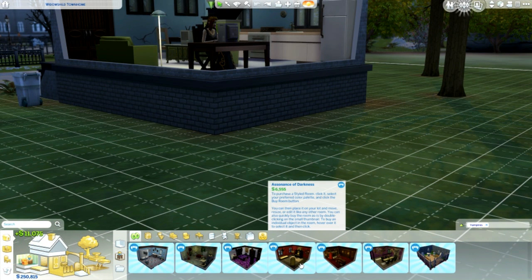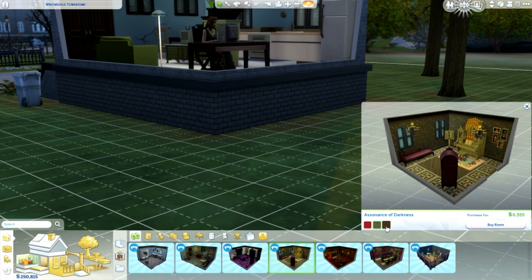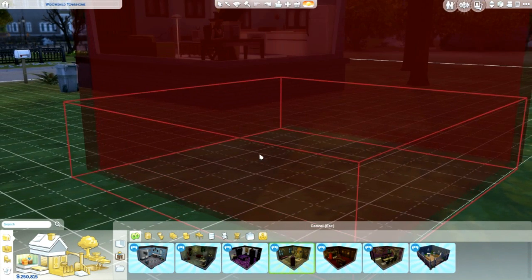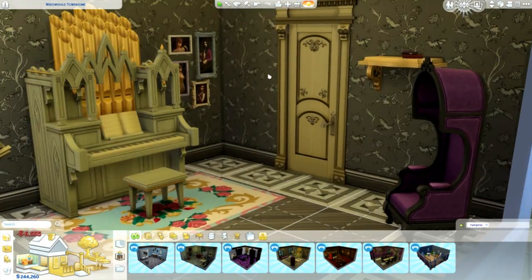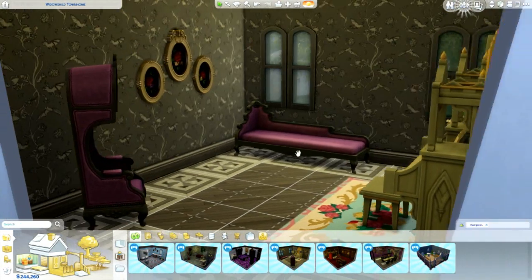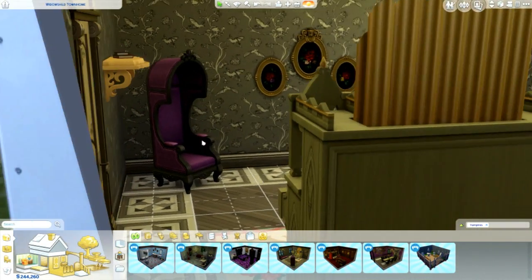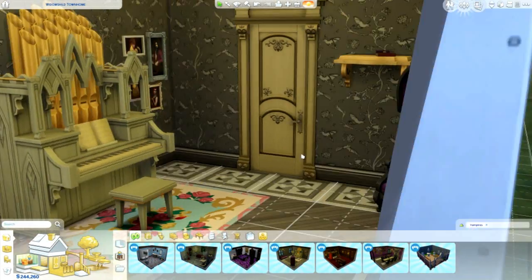Then there is 'Accents of Darkness,' which looks to be a sitting room. Different colors are available. Here is the organ, a fainting couch, a high-back chair, some new shelves, and some new pictures.